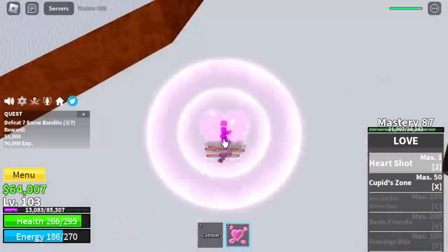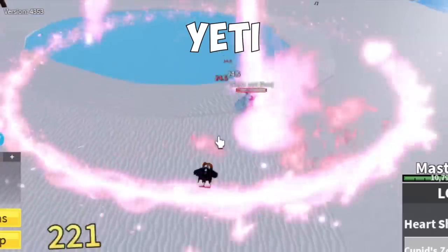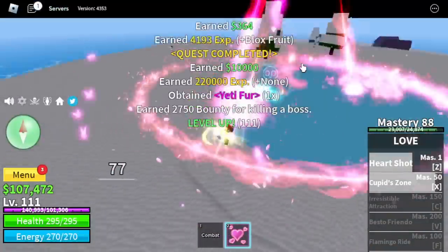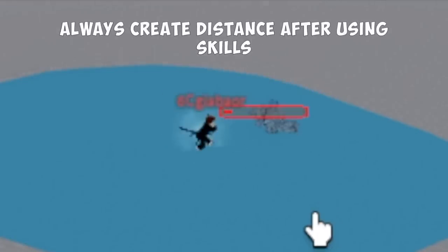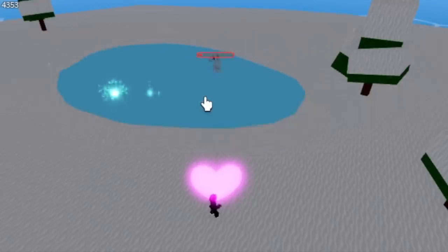So once you reach level 105, we're off to the Yeti. Starting from here, everything will be fast because we're going to start doing server hop. This is not how you should fight the Yeti — every time after a skill, you need to create distance, or this will happen to you. We're staying here until level 130.